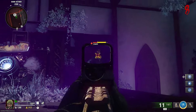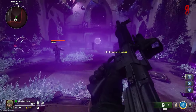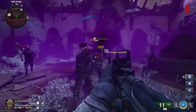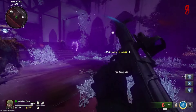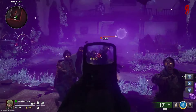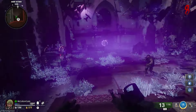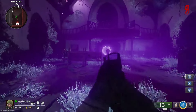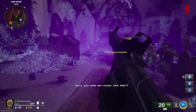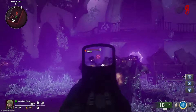This is a very simple, easy easter egg inside Liberty Falls in Black Ops 6 Zombies. I hope you found this quick walkthrough guide helpful. If you did, make sure to hit the like and subscribe buttons and ring the bell so you're notified of all the other videos I'll be posting about easter eggs in Liberty Falls, Terminus Island, and everything else Black Ops 6 Zombies related.